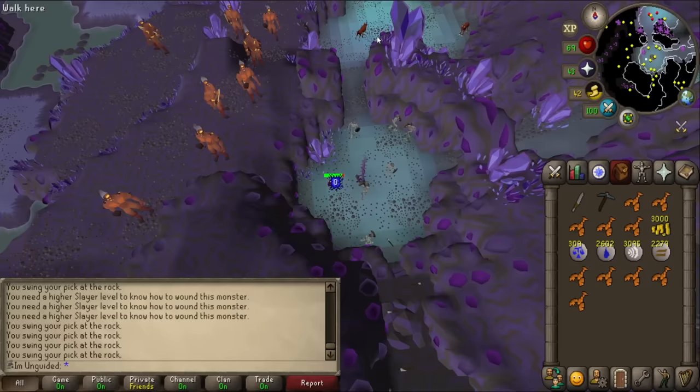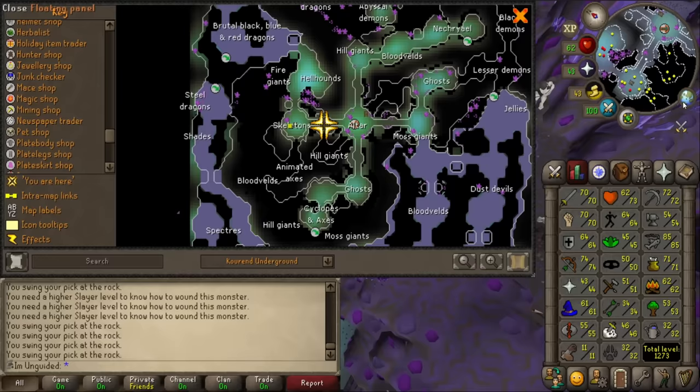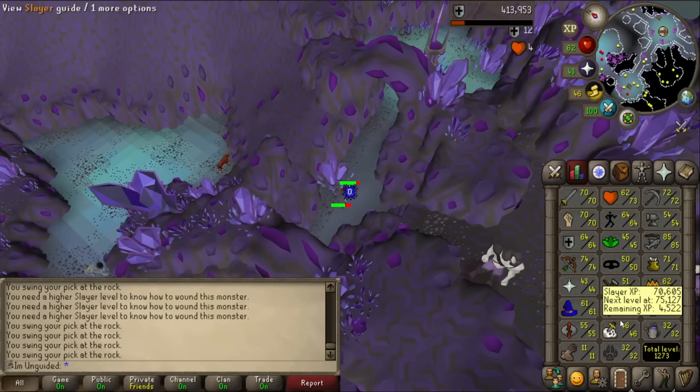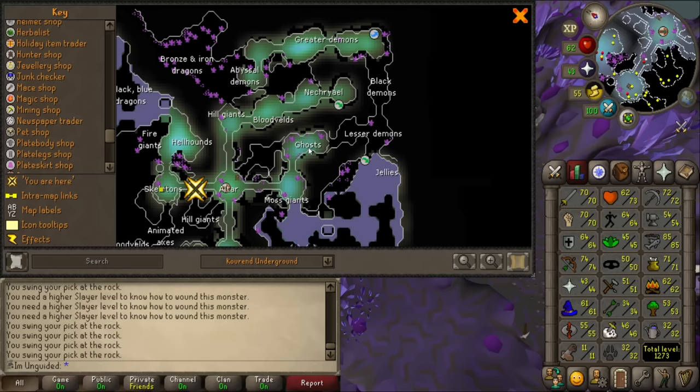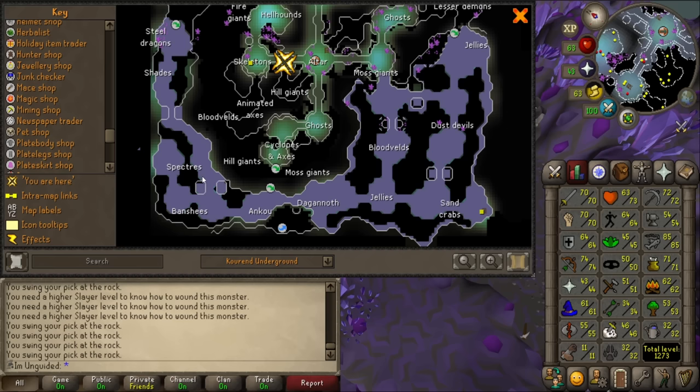What else is in this cave? Moss Giants, Hill Giants - don't feel like they would. Jellies? I need 52 for that. Dust Devils - definitely can't kill them, 65. Nechryael - definitely can't kill them, 80. But they sound like they'd probably drop them. Spectres, Banshees and Ankou sound like they might drop them. I can't see any Slayer requirements for them actually.